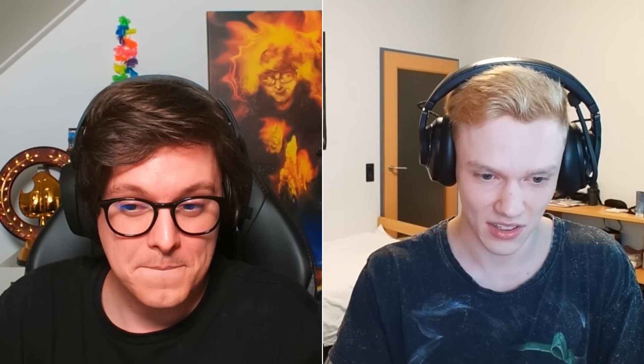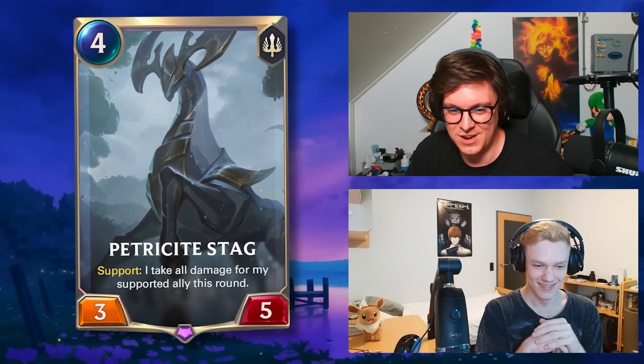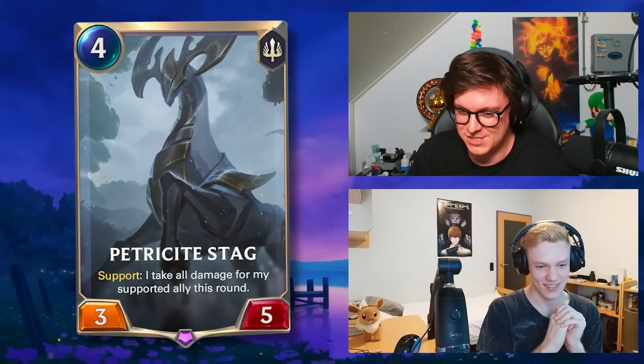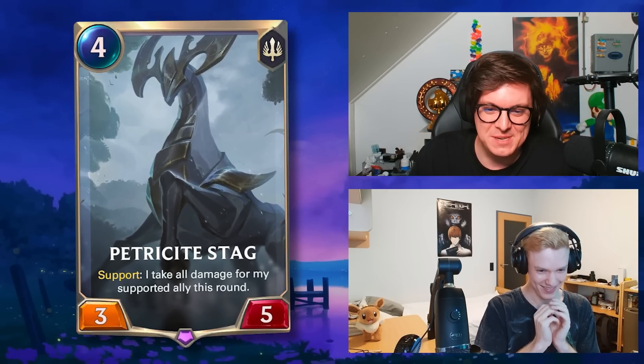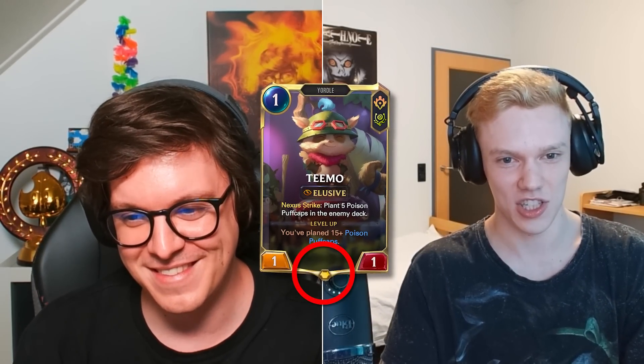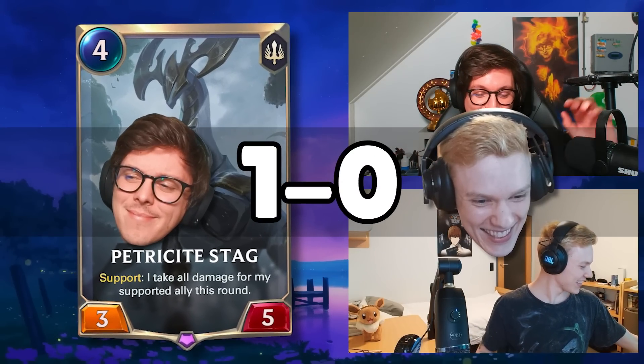I've never played this card, never ever. I've seen it generated once but I probably didn't play it unless it costs like zero mana. Petrocyte Stag — yeah, I'm pretty sure that's correct. Four mana three-five, also correct. Demacia, yes. Support — I take all damage from my supported ally this round. This all seems pretty real to me. I don't see anything wrong with this.